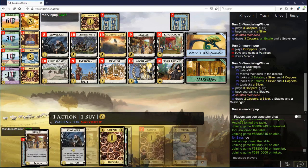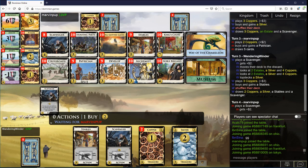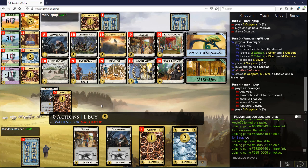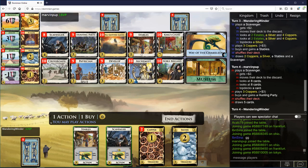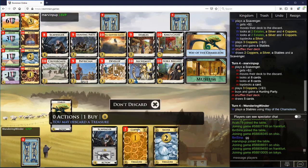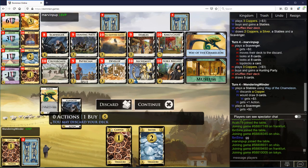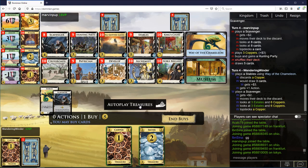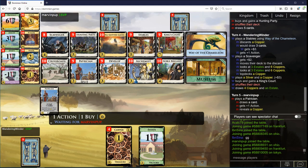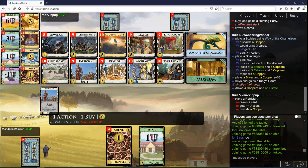I think I like Stables more than Hunting Party this early. I don't know, maybe that's not right. If I'm not mistaken, I can get to King's Court here — three cards. So this will give me three money, four, five, six, yeah. Okay, now let's Develop.